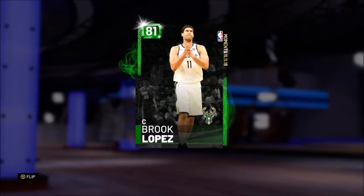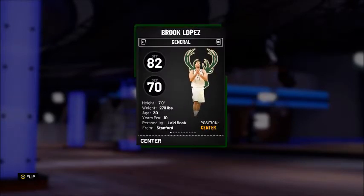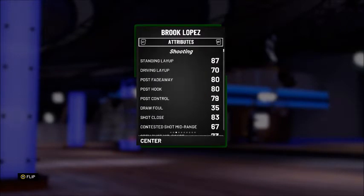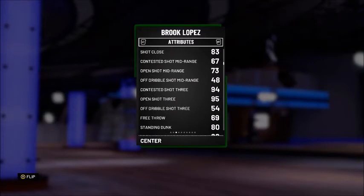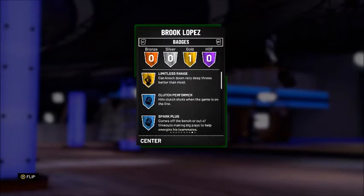Stretching things out to the big man, we have the 81 overall Emerald Brook Lopez Moments card, with an 82 offense and a 70 defense. He's got a 95 open shot 3 — very nice for a stretch — 94 contested shot 3, and the off dribble shot 3 is absolutely miserable at 54. He does come equipped with one gold badge: limitless range, which is very nice for the pick and fade.